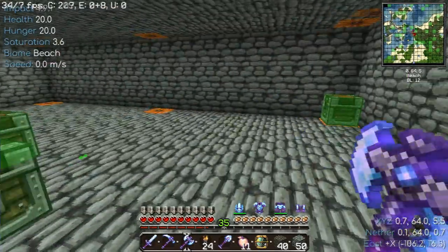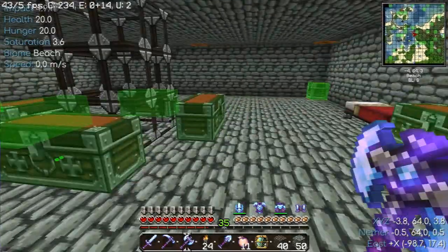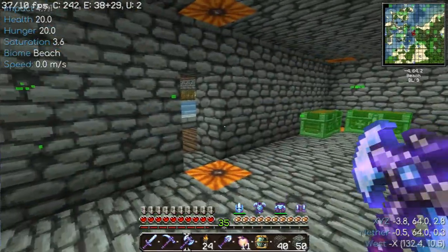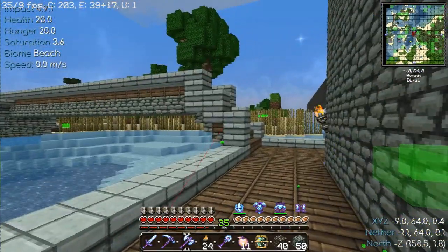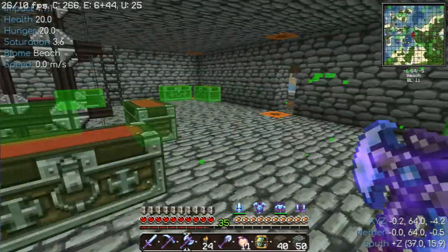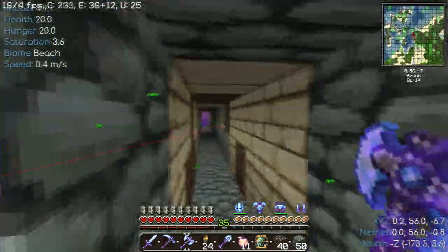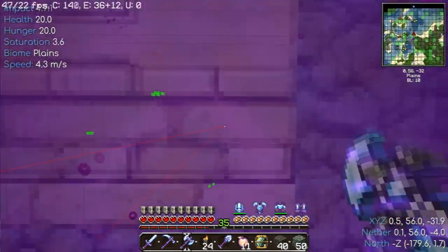Hello everybody, welcome back to Angel Wolf's Journey. Angel Wolf here. I have been gone for a little bit and I wanted to show you what I've been up to. I've been working on marking every spawner in the spawn chunks and I've actually upgraded the nether hub. I wanted to show you that real quick and then I'll show you what I've done to mark spawners in the beta 1.7.3 world or section.